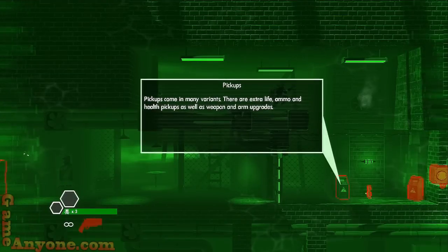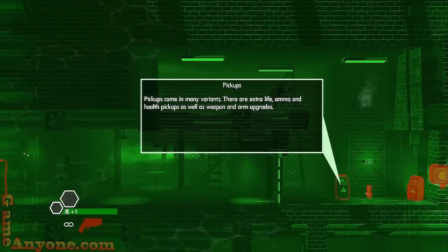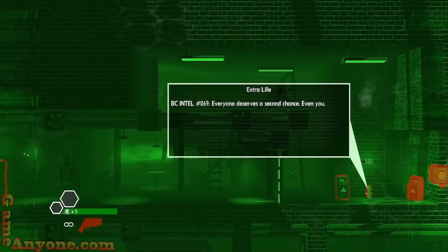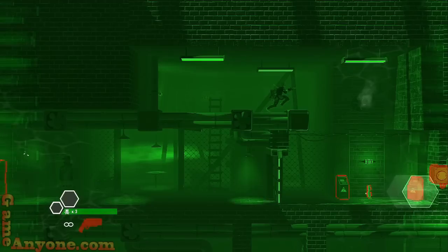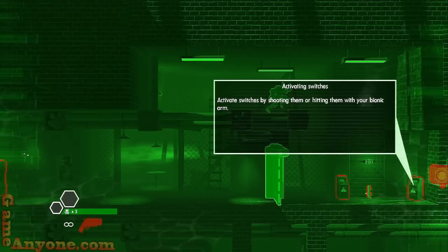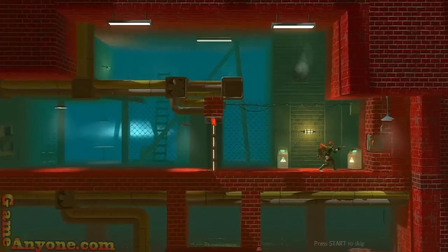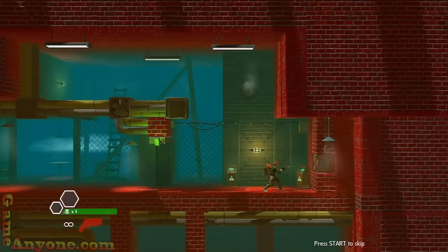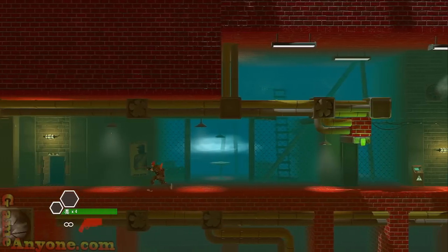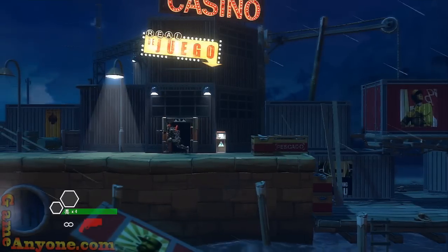There's our first extra life. Pickups come in many variants: there are extra life, ammo, and health pickups, as well as weapon and arm upgrades. Activating switches — activate them by shooting or hitting them with your bionic arm. Now we have four extra lives and we're always going to keep that extra life. It's not like you find it and then lose it like in the previous games.